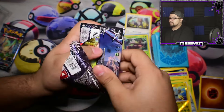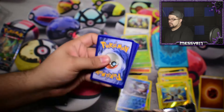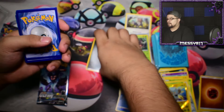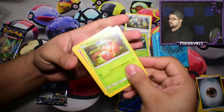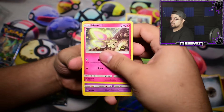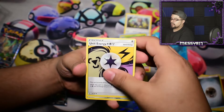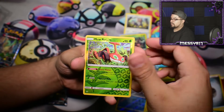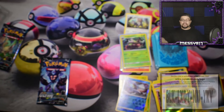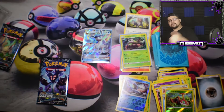Two packs left. Hopefully we can have some better luck. We have Exeggcute, Cosmog, Morelull, Drifloon, Glameow, Prinplup, Unit Energy, Alolan Dugtrio, Reverse Mow Rotom, and a Glaceon GX. Great — I needed a good pull to start my week off right, and this is a perfect way.